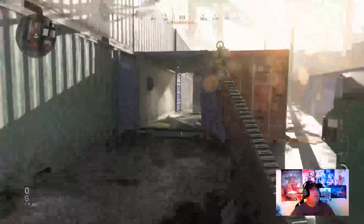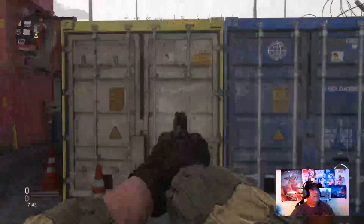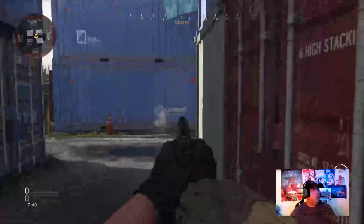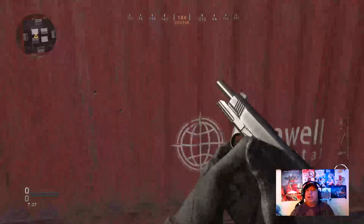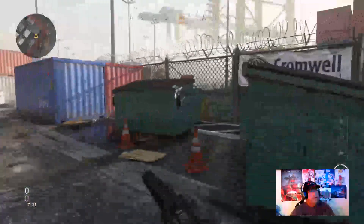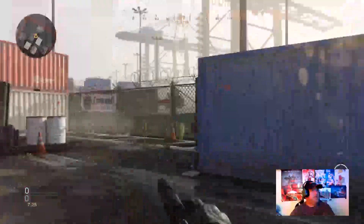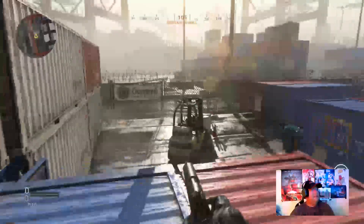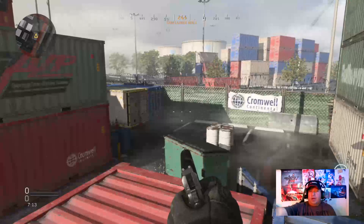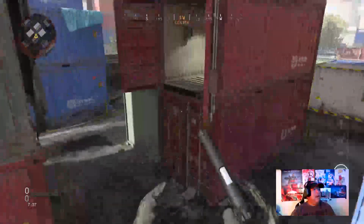In the original map, this section was closed off, this area was open, and then there was this room right here where everybody always camped and hid inside capturing objectives. Now it's a really small map — you're pretty much encouraged to get on top. You can get on top of the barrels. This game is gonna be pretty much whoever gets on top wins — it's the smallest map they've ever put out.